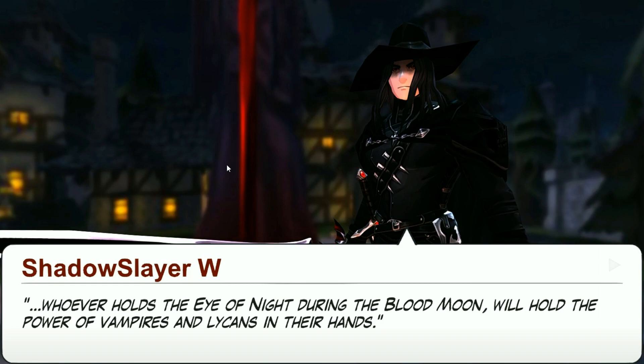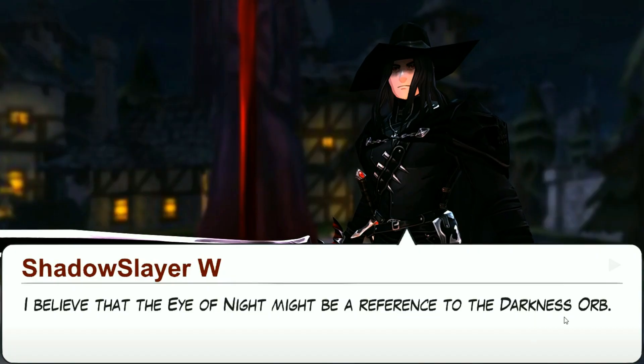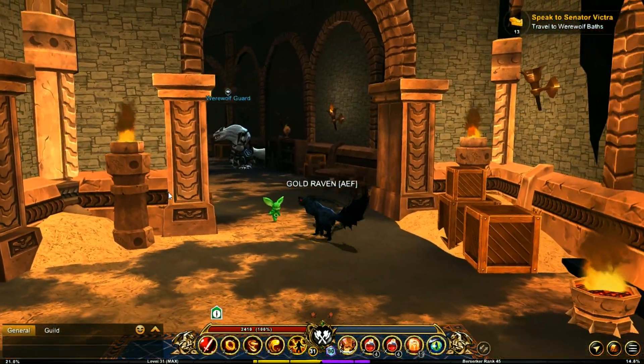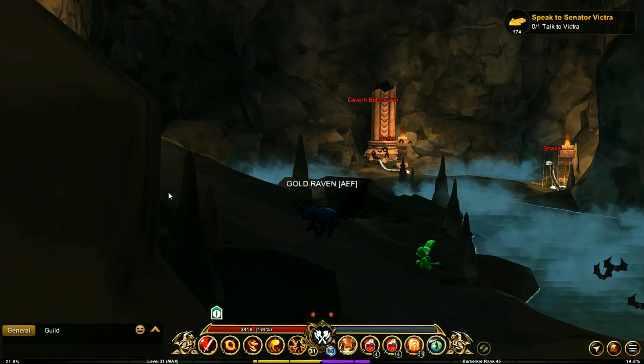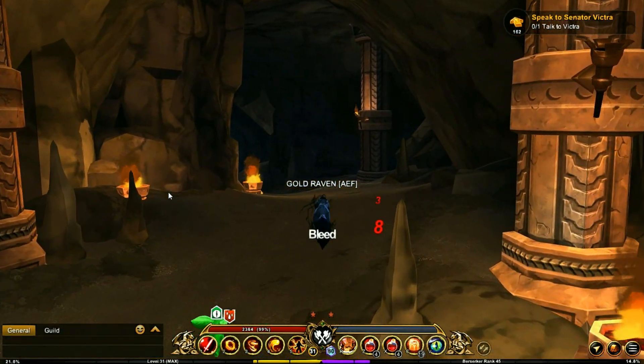Now I don't want to spoil anything ahead, but if you take this one sentence right here — the eye of night, blood moon, power of vampires and lichens — that sounds like we may be introduced to a werepyre. We also have mention of another orb, which is something to do with the guardian story quests. There are a lot of corridors and different exits and entries — it makes this place kind of like a maze if you didn't know where to go. This has got to be one of my favorite places.